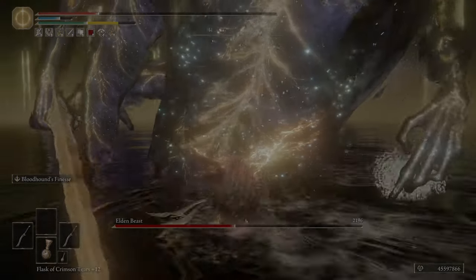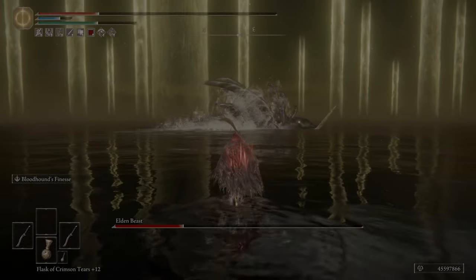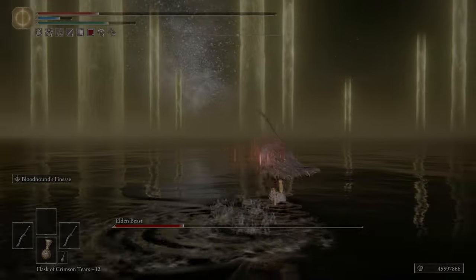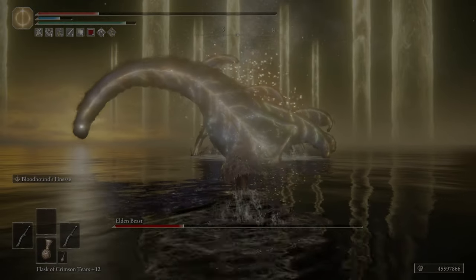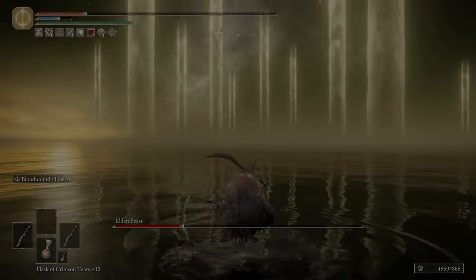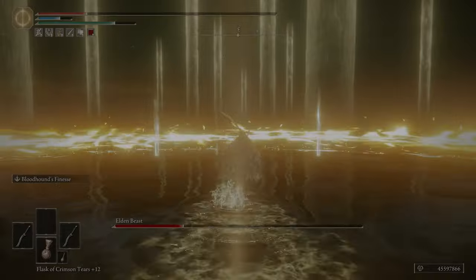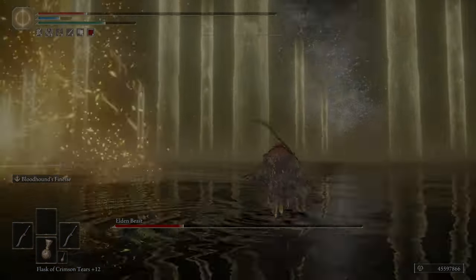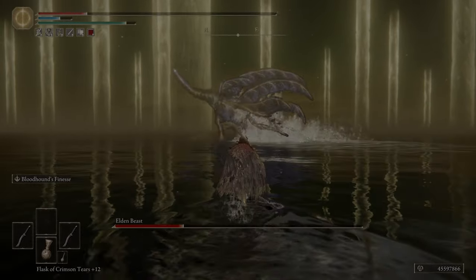So if you can only get two Bloodhound's Fangs in new game plus, assuming you're playing offline, how does it stack up? How does it compare to the new game plus bosses? Well, it cleaves through them like butter. It is a very hard-hitting weapon, especially since you can stack damage buffs with it very easily. It can cleave through the Elden Beast in just a few hits and get it down to half HP — that is very impressive for a weapon that not many people seem to mention.